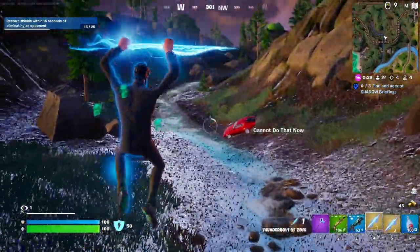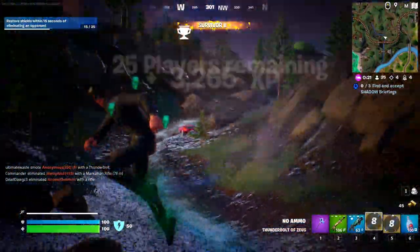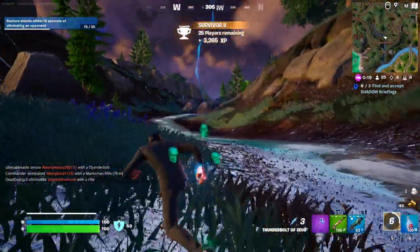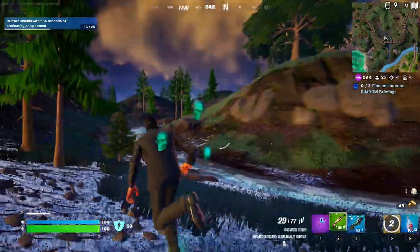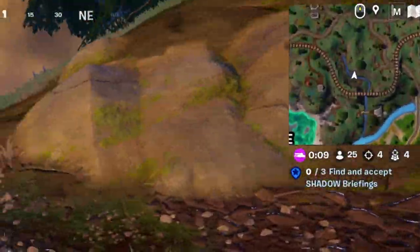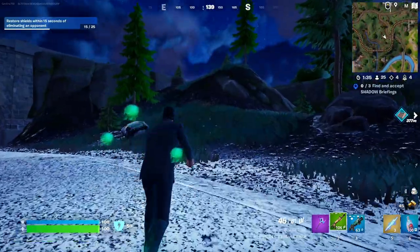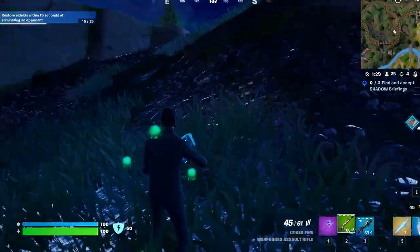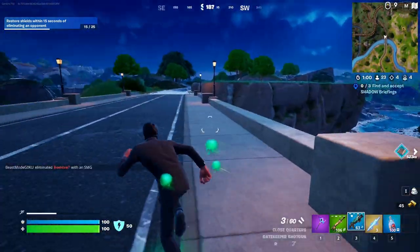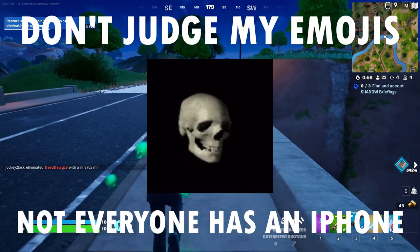No no no no! That did nothing — the thunderbolt does nothing to cars, okay, that's good to know. I only have three of these left and there's still 25 people. I should have just tried to kill them like a normal person. Why are these skulls still just rotating behind me? What is the point of these?